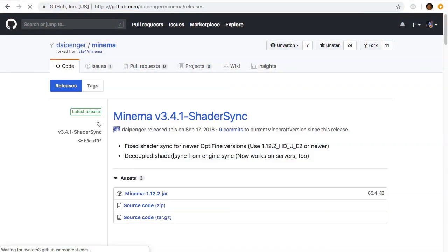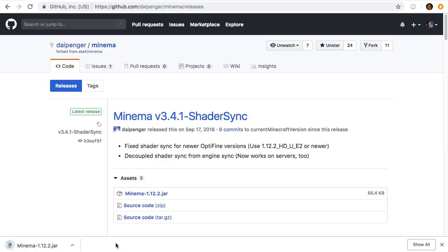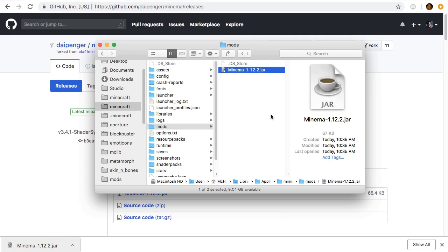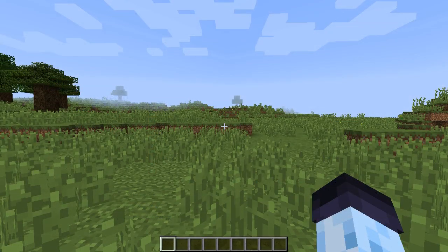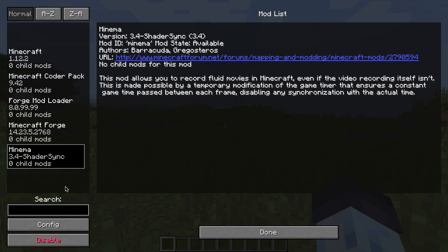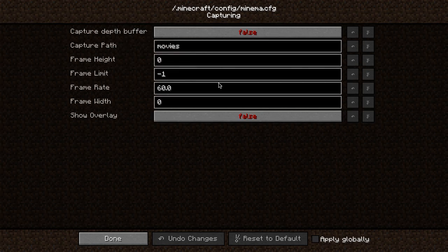Installing Minima mod isn't a big deal. You download it from GitHub and place it into the mods folder like any other mod. The tricky part is configuring it, but it shouldn't be very hard. The first thing you should do is configure where your video footage will go, and set the width, height, and FPS of your footage. This can be done in the capturing category of Minima's mod options.